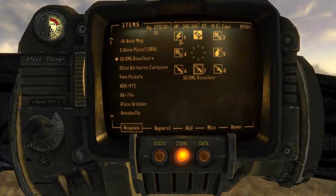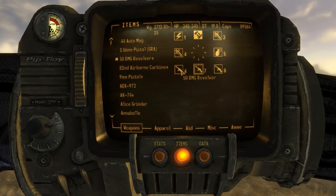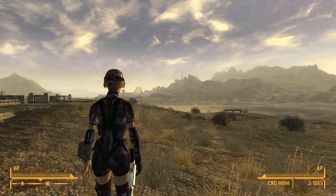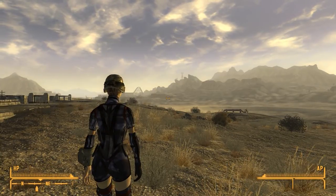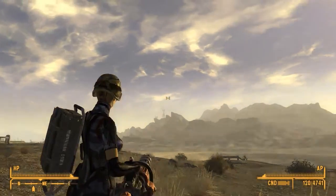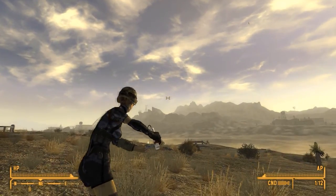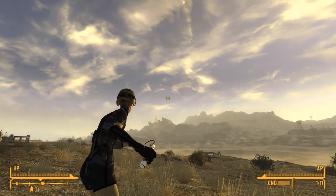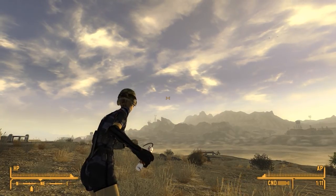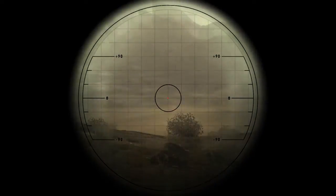So we have our energy weapon, our stimpaks, doctor's bags, dynamite, energy revolver — and there we go. Let's actually pull them all up. Seven is the BMG revolver, six is the CZ minigun, five is dynamite, four is doctor's bags, three is stimpak for full health, and one is our improved gauss rifle.